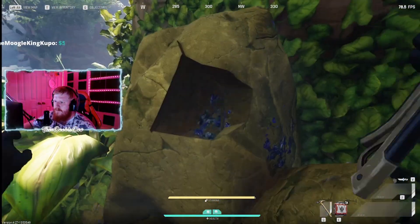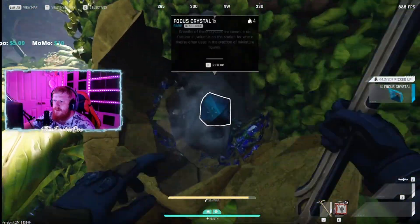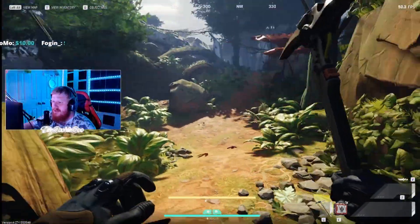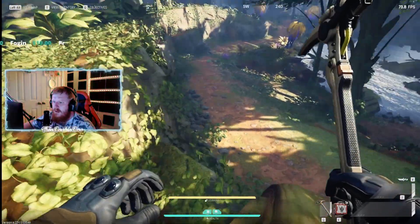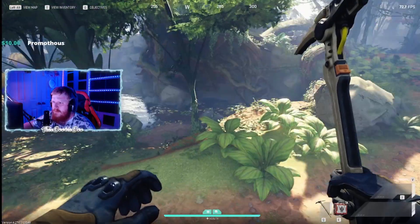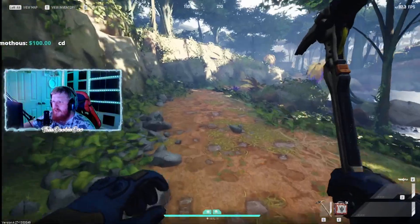Lonely hold — I think we got another right here. So Crash Ship is a very good spot for focus crystals. I really do enjoy this spot. It is right in the middle, so it's kind of hard to get to, so be prepared to run. I usually follow along here and find one like that one over there, or down in this swamp area. So we're going to go ahead and check that out.